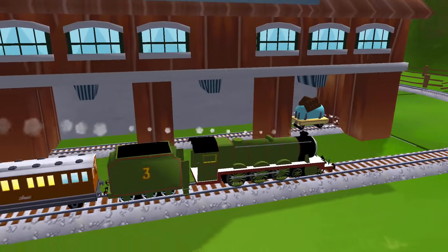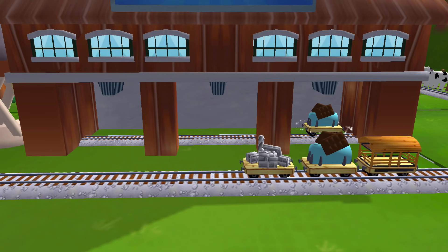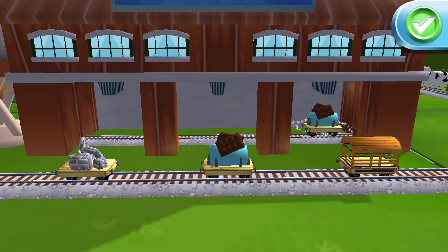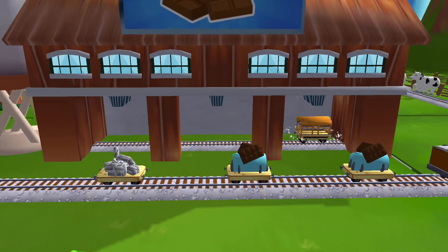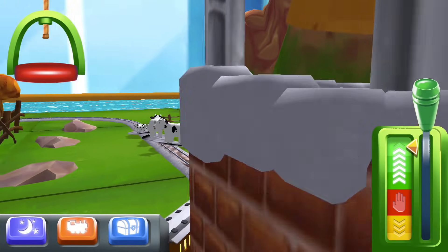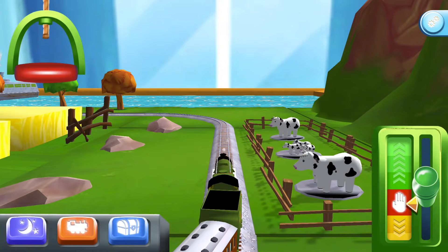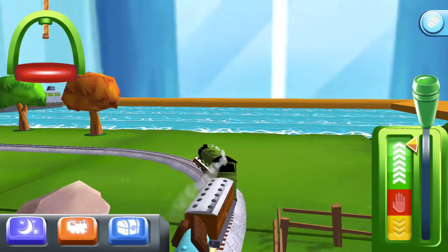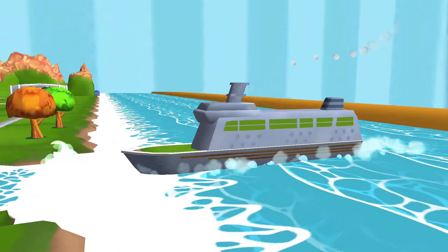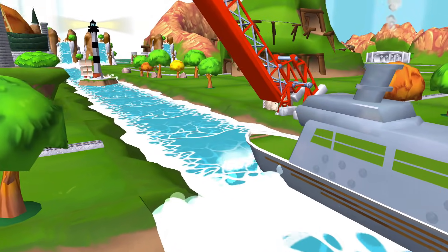A new wagon! Your engine would love to pull that. Just drag and drop them on the blue shape. That's the way. It looks like there's something blocking the tracks — help your engine by moving it out of the way. The boat has to make some important deliveries. Would you wind up the bridge so it can pass? Well done!